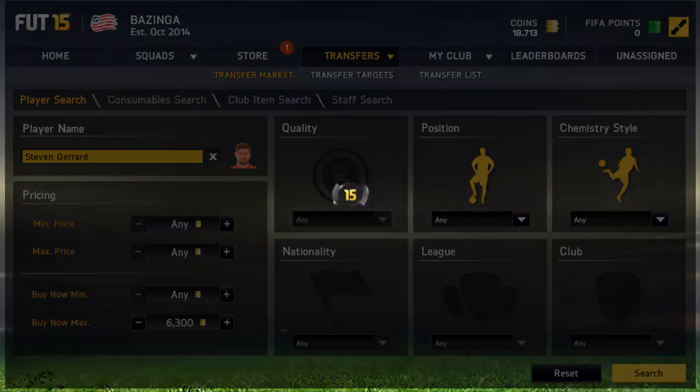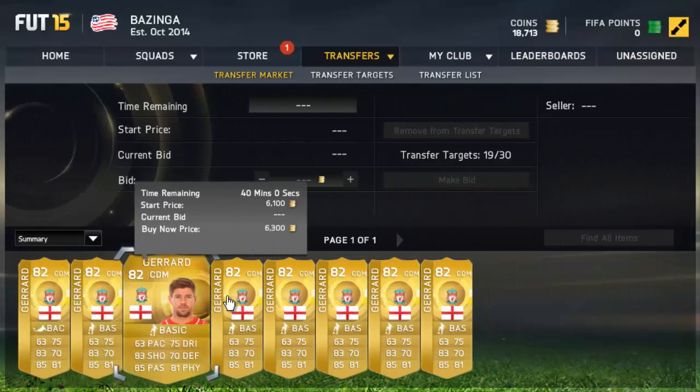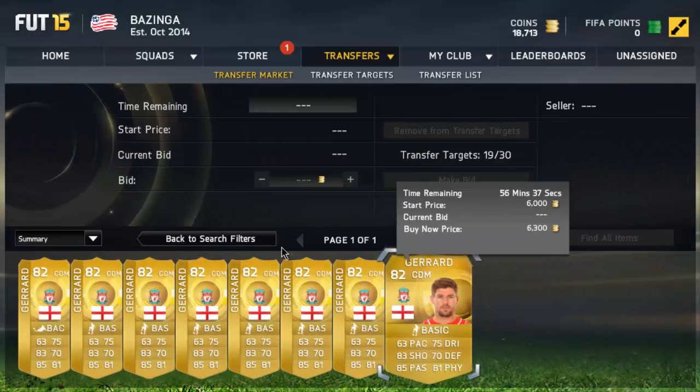After you've picked your player, you want to see how much they go for on the lowest buy now. You can check Footpin and similar tools — I'm going to do that right now. As you can see, Steven Gerrard goes for about 6,300 coins, so that's good to know.